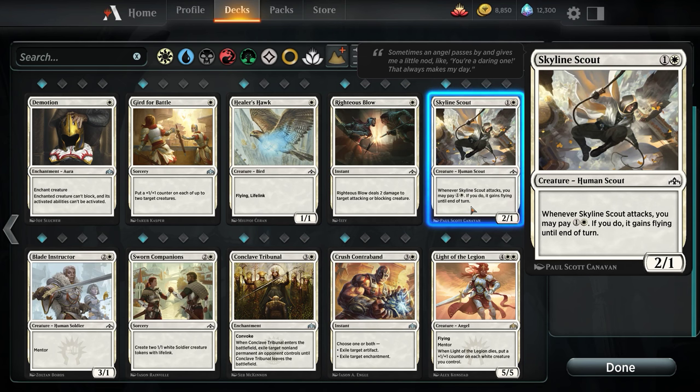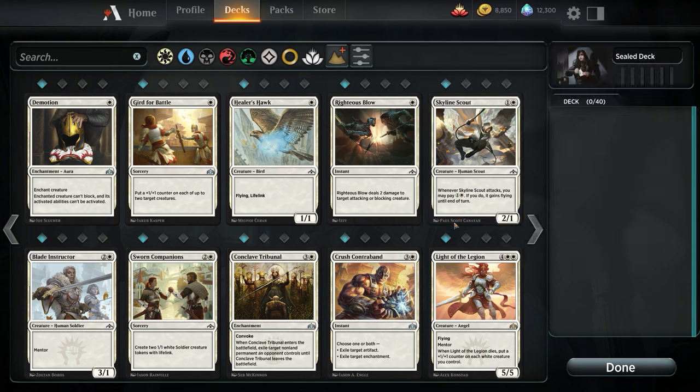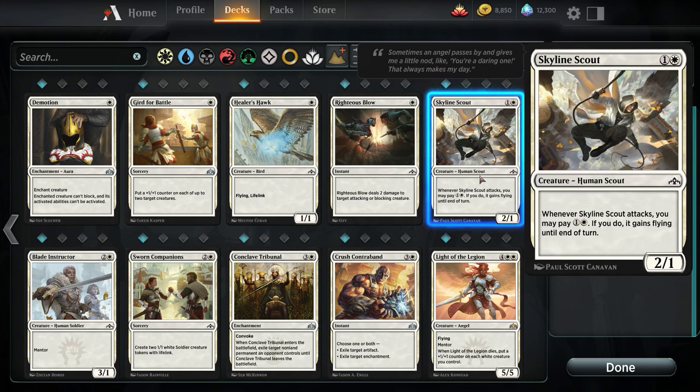Righteous Blow is decent — 2 damage to target attacking or blocking creature. I prefer that over Gird for Battle simply because we can set a block and just nuke a creature. This vanilla card — a 2-mana 2/1 that you can pay 2 extra for to get flying until end of turn — you're not going to win a game with this. If you do, it was such a crazy edge case that any minor advantage would have won it for you, and you chose the worst possible advantage.